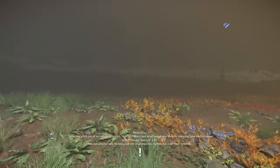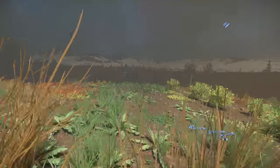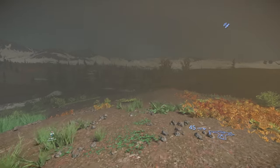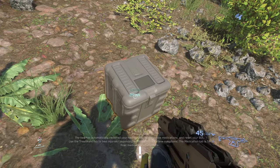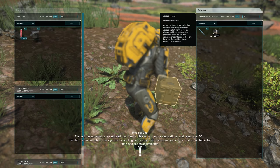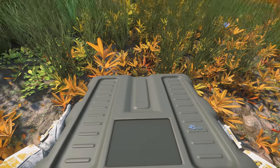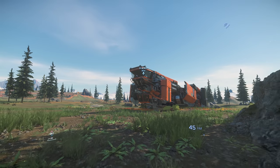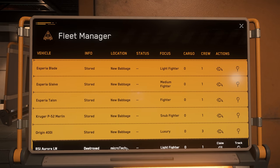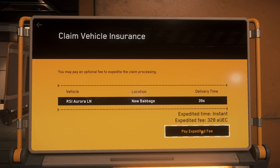Now the unthinkable has happened - while we were inside the bunker a windstorm came and blew away my ship, and yes it exploded. Since we are in 3.15, a box should drop with the items that were inside our ship - there's our knife and our top hat. So we're stuck here. I've recruited someone from global chat - Drac4ea, you are my hero for coming to pick me up. Once we're back at Tressler, the Aurora shows as destroyed on the console. Since it's a starter ship it claims extremely fast - you can even pay an expedite fee to claim it instantly.